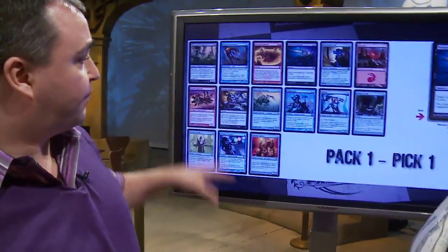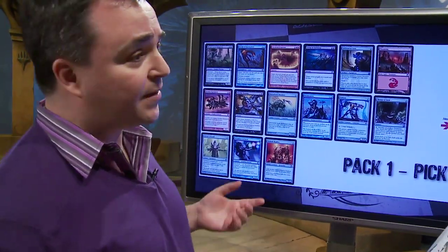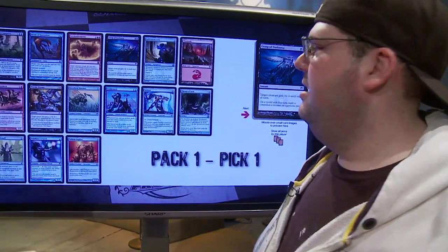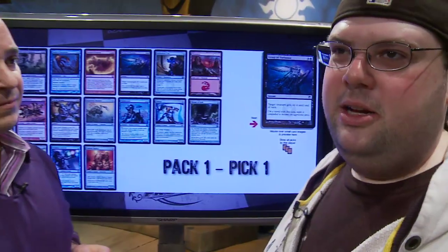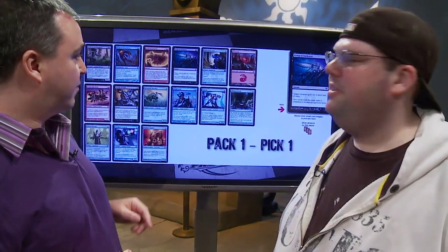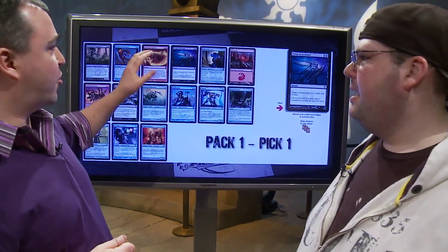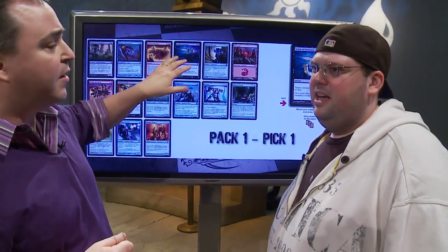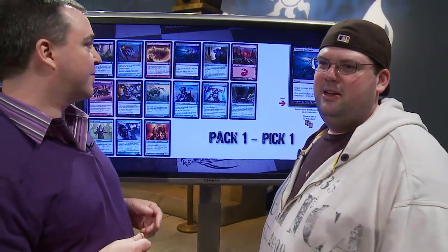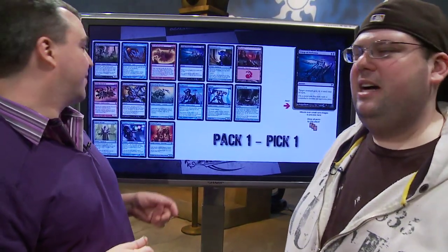This is your first pack. This pack for me is an easy pick. I think Grasp of Darkness is the best common in the set. It goes in infect strategies — it's just a really strong piece of removal. I take it over pretty much everything. You considered Riddle Smith, you considered Cerebral Eruption, but those are fighting cards and not anywhere near the level of Grasp of Darkness. So they get a look and then they get pushed to the back of the pack.